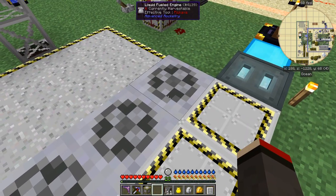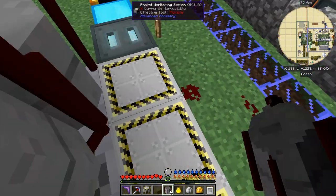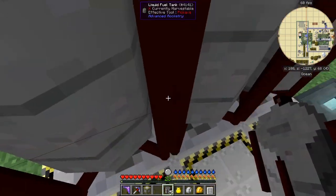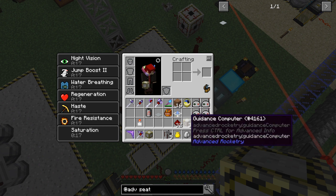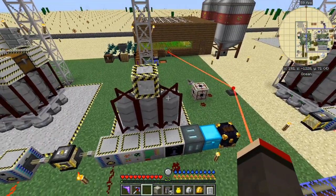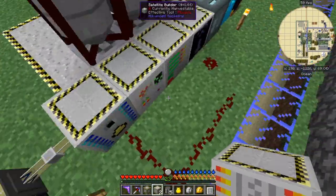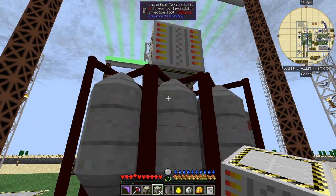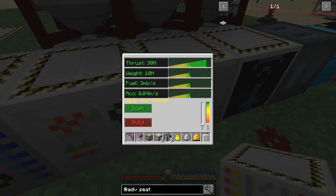It's always centered — if you build your rocket like this, when it forms it'll go to the center. I've got six engines and six tanks. We'll put a guidance computer on top, then scan and build it. The fuel usage goes up but the acceleration has increased to 0.4 meters per second — so it's going to use less fuel overall.